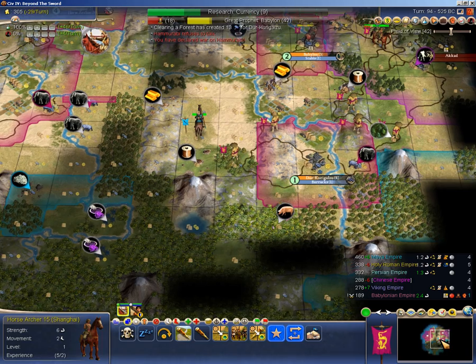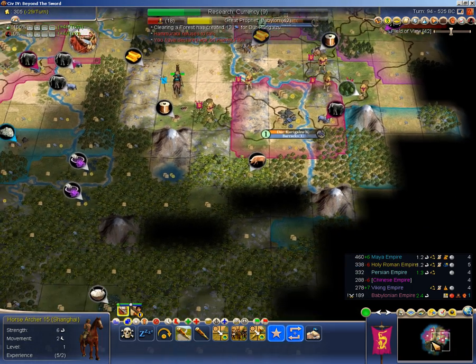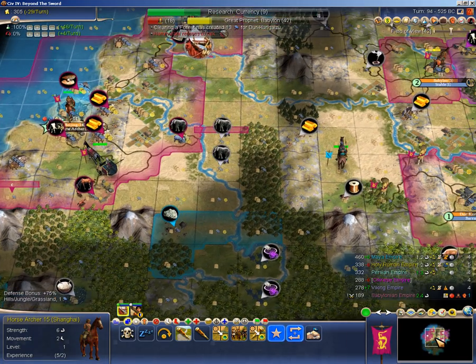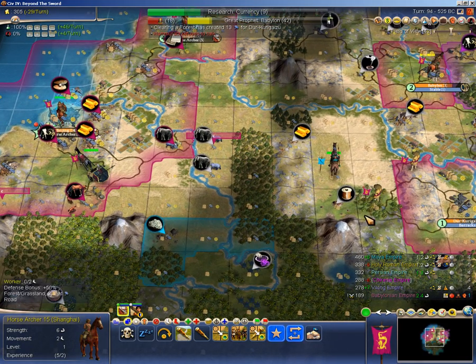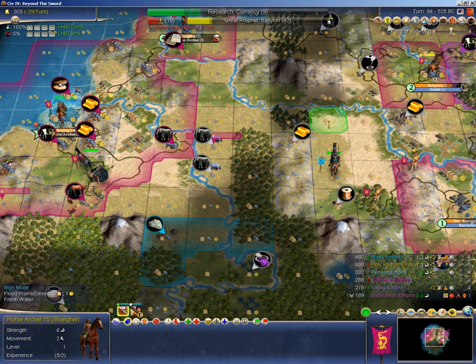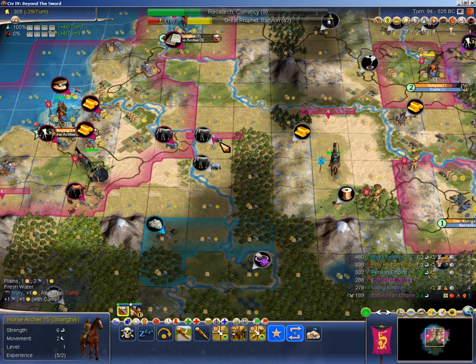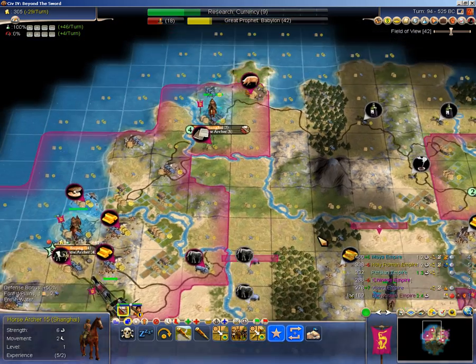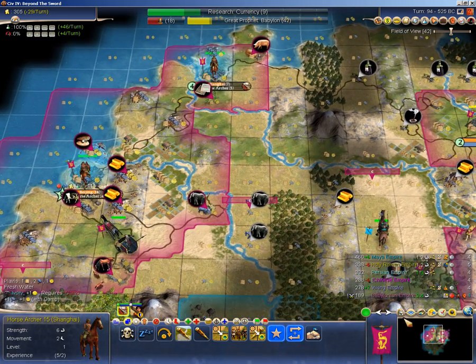I almost don't want to mass up there now. I think I'd rather look to send my units back over west — my workers are building a road network to the west. And then eventually maybe a city like this: one there, one there. Or maybe the AI will settle something in between and force me to play that differently.